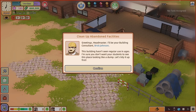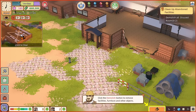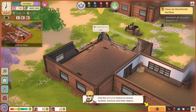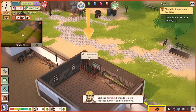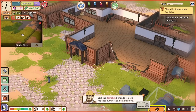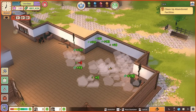There's the wonderfully named Brick Johnson — the building consultant. The building is in a little bit of a state, looking a bit like a dump. Click the demolish button to remove facilities, furniture and other objects. Things really are in a bad way — there's way too much airflow going on around that room, that's definitely a bit broken. The walls have got big cracks in them. So we demolish all unused rooms — abandoned room, demolish that, and we get some money back. There you go, Brick, we did it. Now we can focus on our first day — let's build a classroom.